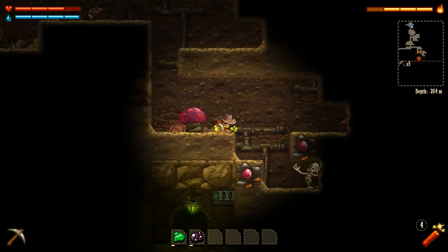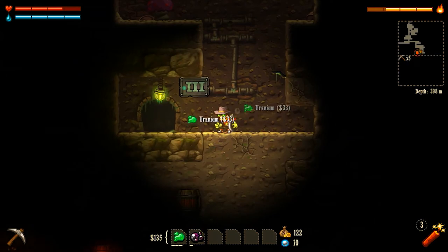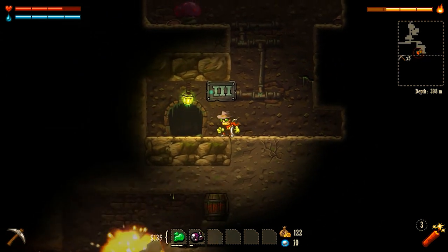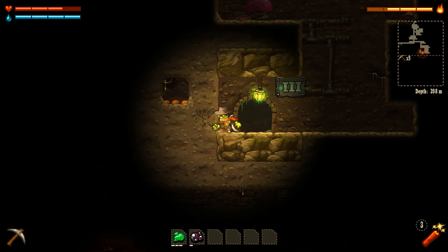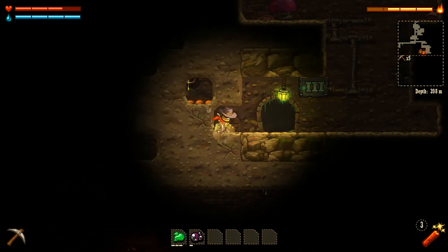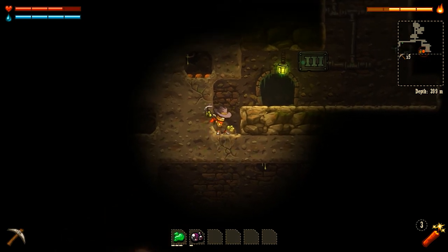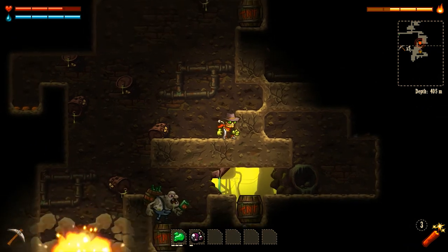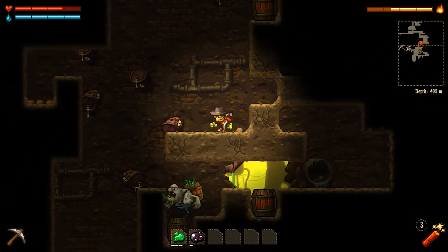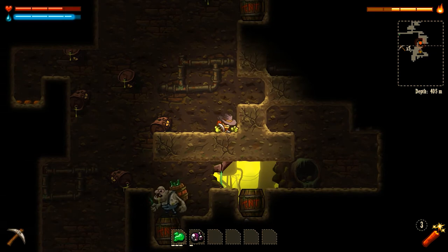After I kill this dude - there we go, that should take care of him. We got some more uranium! Oh wow, there's a big chain reaction over there - I have to go check this out, I can't just leave that there. Wow, something's really angry over here! I'm not gonna go down anymore because I might not be able to get back up.